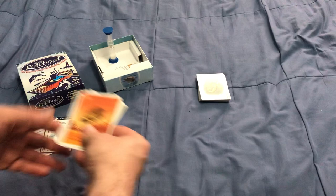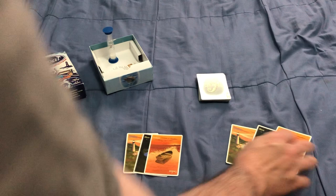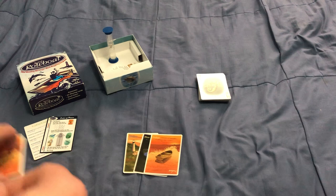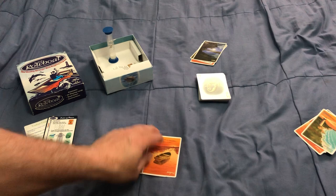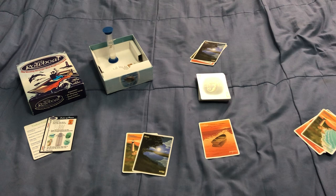You also get these other special cards: the robot, the moon, and the lighthouse. Each player gets one of these sets. In two or three players, each player gets a set; in four players you play in partnerships, so each team gets a set. These cards have different abilities. The robot is the strongest card you can play — at any time during a trick you can play it and automatically win that trick.